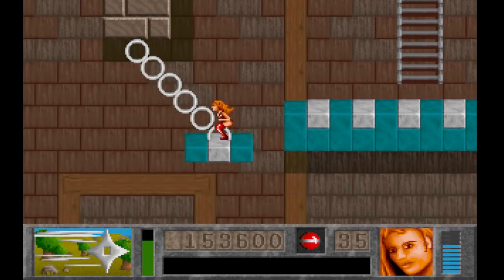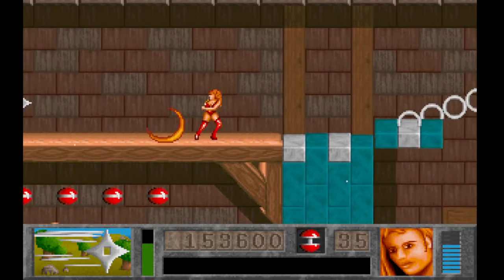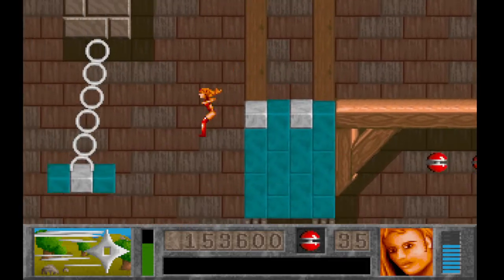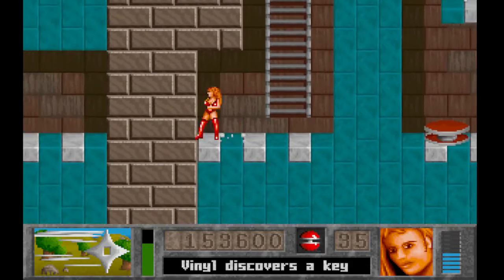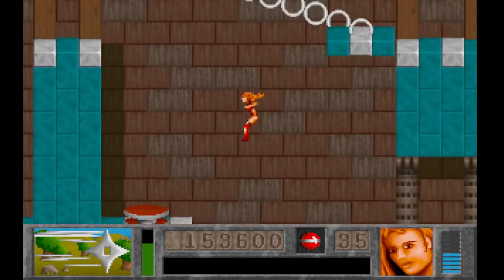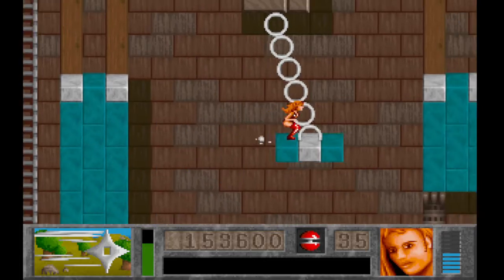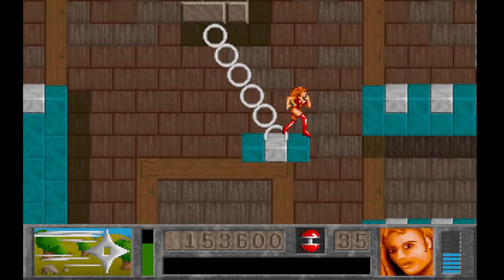Vinyl has a very strict jump height, and she is not going to jump any higher no matter how much you want her to, unless you use a platform like this, or unless you jump off from higher up — then you can get a bit more lateral distance.